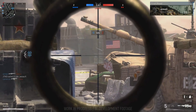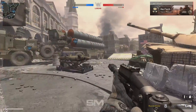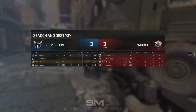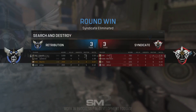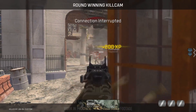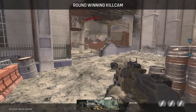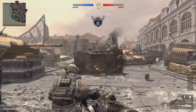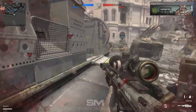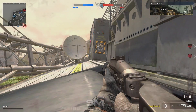Moving on to handguns, we're getting the .44 Magnum from Ghosts, the Desert Eagle from Call of Duty Online, the 5.7 from Black Ops 2, the 1911 from Modern Warfare Remastered, the M1 IRONS from Advanced Warfare, the M9 from MWR, the RW-1 from Advanced Warfare, and the USP-45 from MWR. There are still three more classified pistols to be announced. For machine pistols — a whole separate category — we're getting the FMG-9 from MW3, the Procolot from MWR, and the RK-5 from Black Ops 3, with about five more machine pistols to be announced.